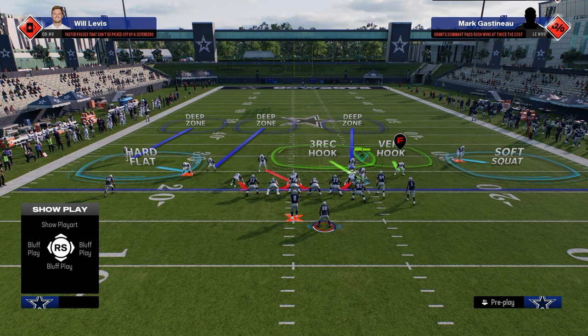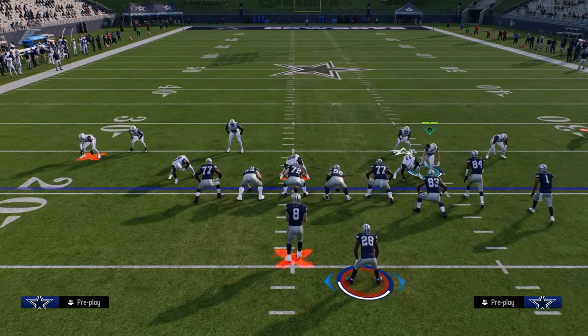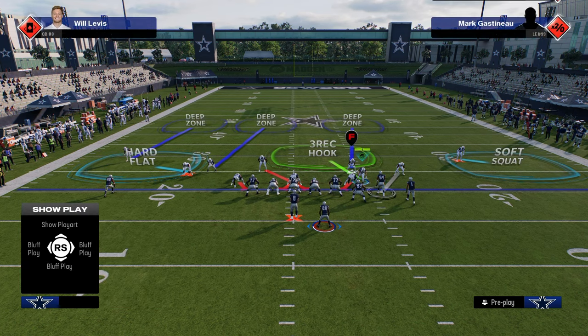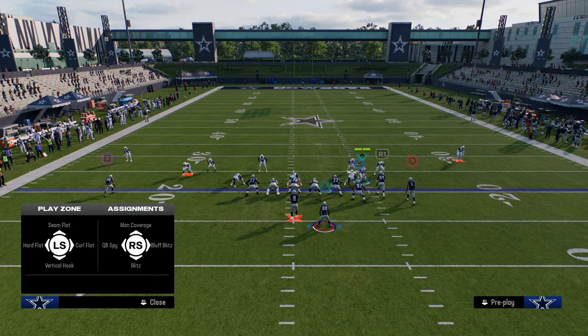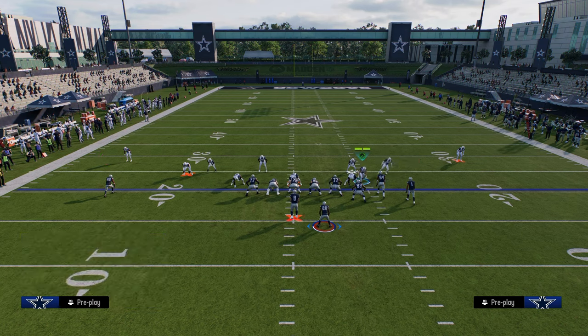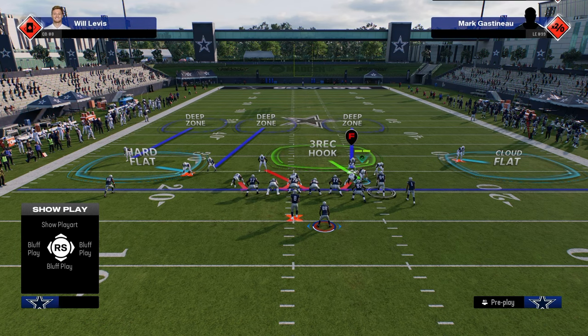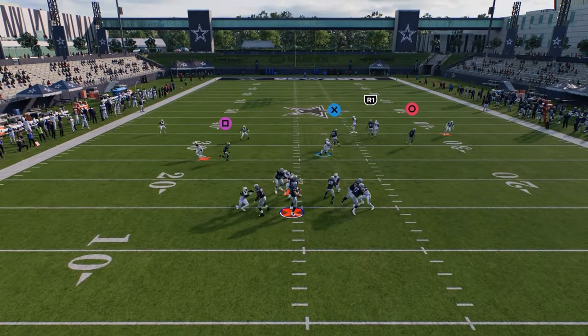The reason this is such a good coverage for Bunch is that the soft squat, especially this year, can be switch-sticked onto. Some years you do a cloud and a half, some years a quarter and a soft squat. Another underrated piece is manning up R1 — you can even press him. The vert hook could also be a man-up on the slot receiver or tight end; I really like to man up the slot receiver. This could be a soft squat or cloud flat depending on the year, and it does a really good job against the flood concept.